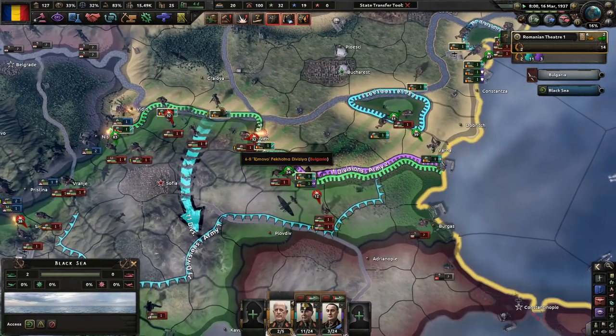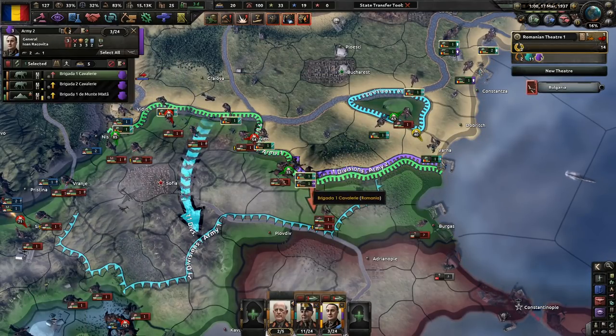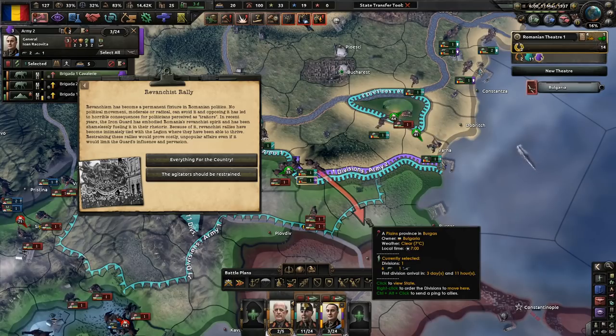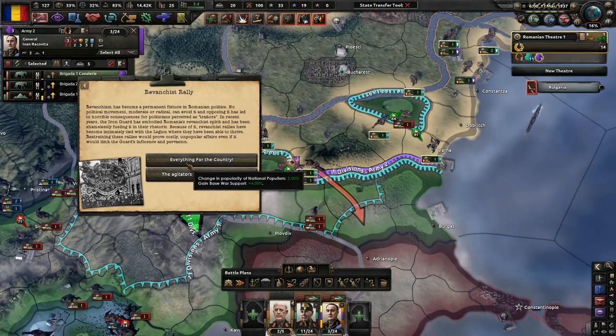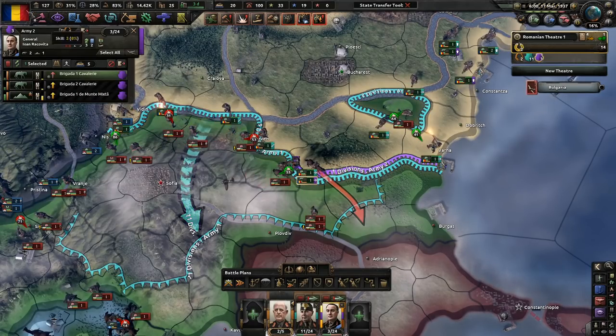We're doing really well over here. Revanchist rally — revanchism has become a permanent fixture in Romanian politics, and no political movement can avoid it. The Iron Guard has embodied Romania's revanchist spirit. Revanchist rallies have become intimately tied with the Legion. Everything for the country — the agitator should be restrained, that's fine. Let's go to extensive conscription. We've actually gone over here — how many men have we killed? 68,000 killed, we've lost 11,000, most out of any nation, but I'd say so far it's worth it.